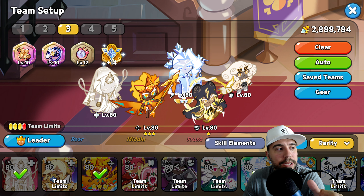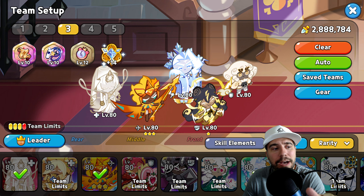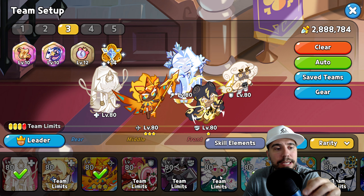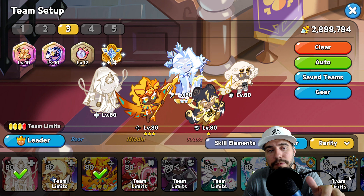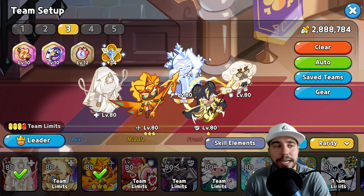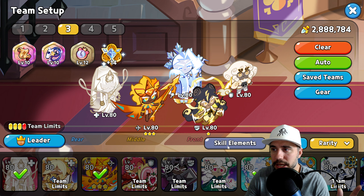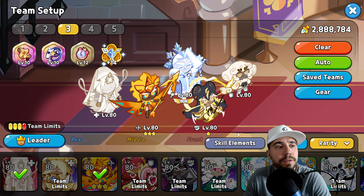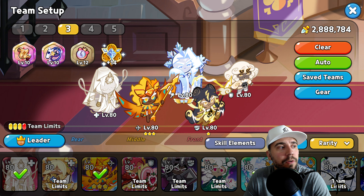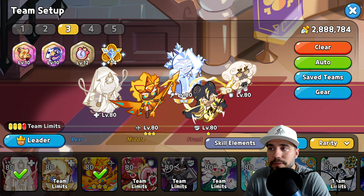You learn quickly that we hit our team limits relatively fast. What it doesn't allow us to do is get other cookies in like White Lily or Black Pearl for the soul jam. However, we're running this from an ice perspective. In terms of strategy — we're focused on attack, the whistle, and cooldown. The same treasure swaps from the last team certainly apply here as well.